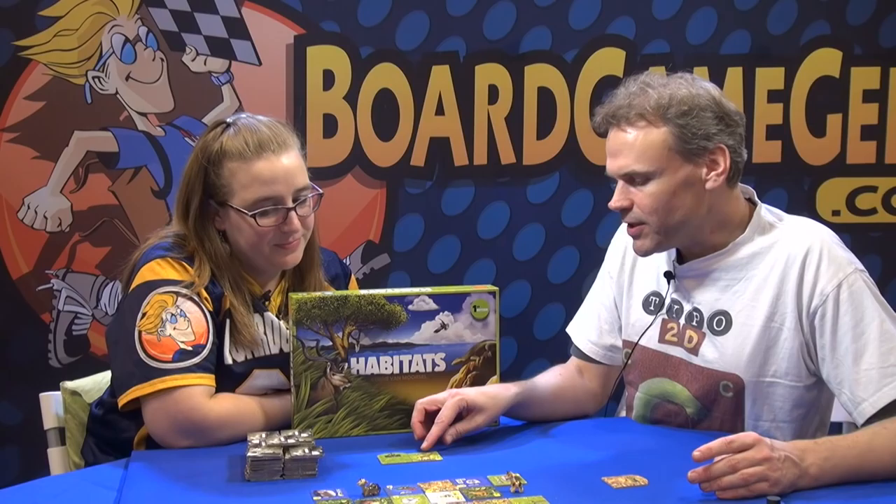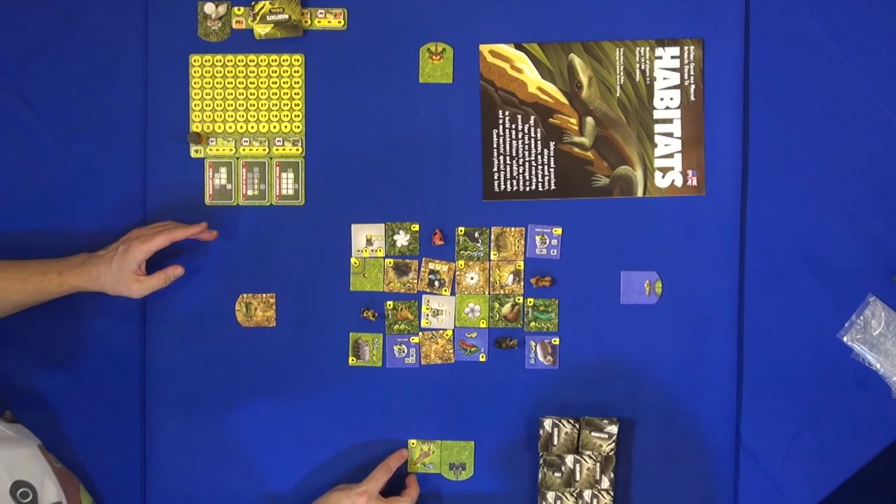First you place it upside down, then you see the number — the score that you can finally catch, shown upside down. As soon as you fulfill it completely, you place it face up like this. And then it's easy at the end of the game — you can see all the points you score.